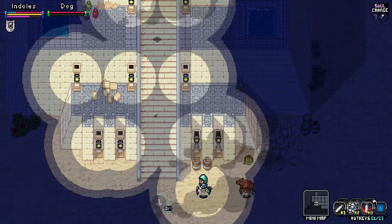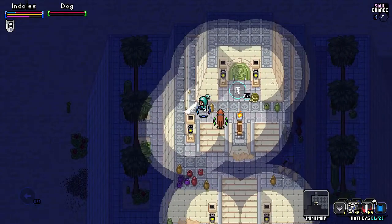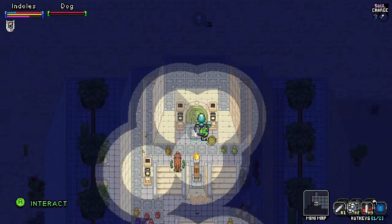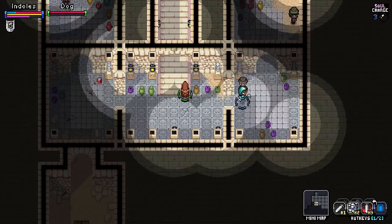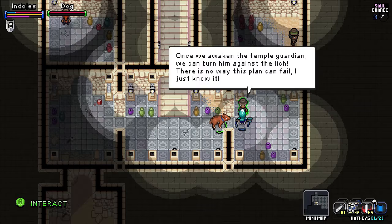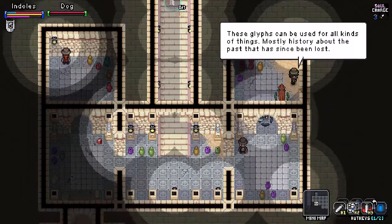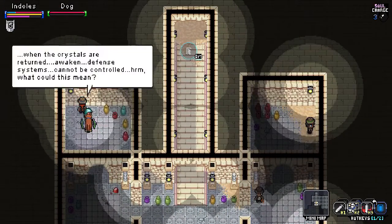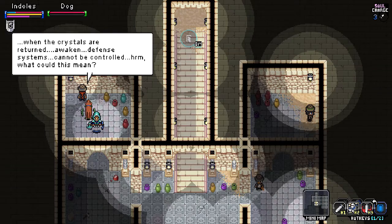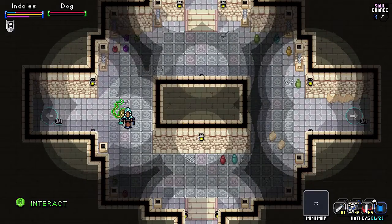I don't know how far we can get into this temple today, but we're going to try to finish off the archaeologist's quest. What do these guys have to say? Once we awaken the temple guardian we can turn him against the lich — there's no way this plan can fail. Glyphs are typically just a history of a place. When the crystals are returned, awaken defense systems cannot be controlled — I bet that means the colossus can't be controlled, and it'll just do what it was programmed to do a long time ago: defend.